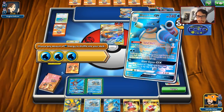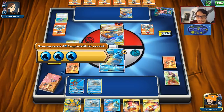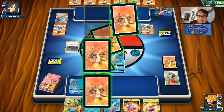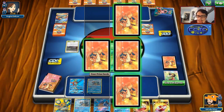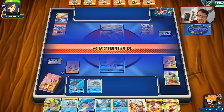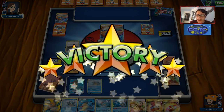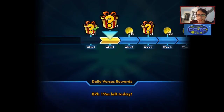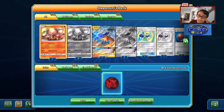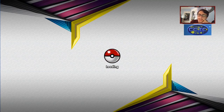One, two — we just need three energy: 60, 120, 180. We'll keep the energy on the Blastoise to threaten the Hydro Tackle knockout. My opponent could Custom Catcher the other Blastoise and knock it out, but they'd need double Custom Catcher and a lot of other stuff. Good thing I didn't Dedechange there because I would have lost a lot of stuff. And there is the concede once again — Blastoise takes out another top deck. When the deck sets up, it is pretty powerful.